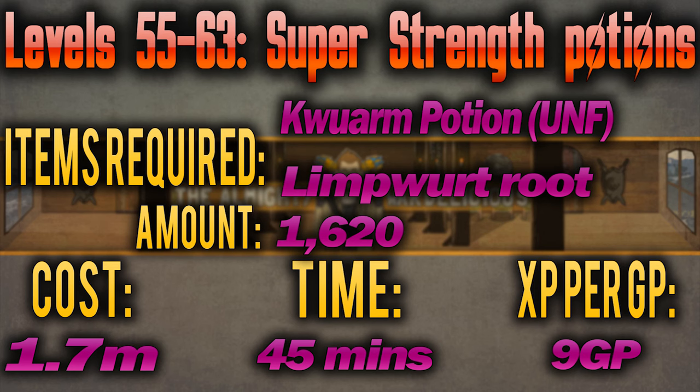From level 55 to 63 you'll be making super strength potions, made by adding kwuarm potion (unfinished) to limpwurt root. You need to make 1,620 of these at a cost of 9 GP per XP, with a total cost of 1.7 million taking around 45 minutes.